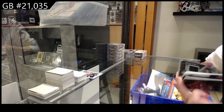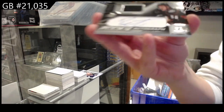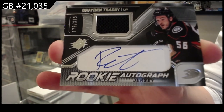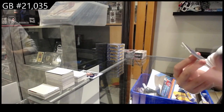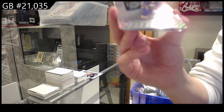And that is number 299. Rookie auto jersey, number two, 375 for the Anaheim Ducks, Braden Tracy. We have number two, 100, Blue for Buffalo, Owen Power.